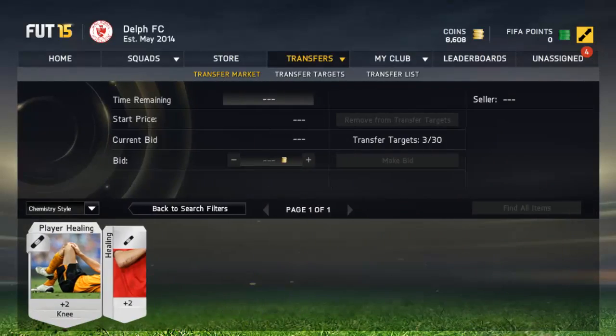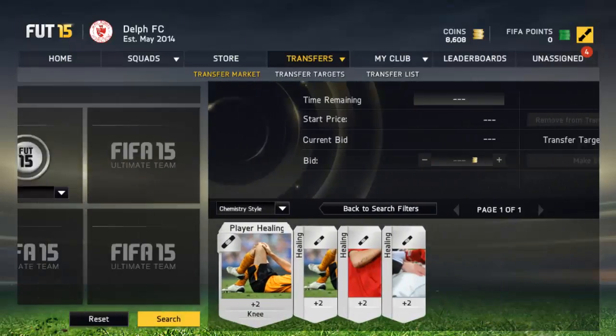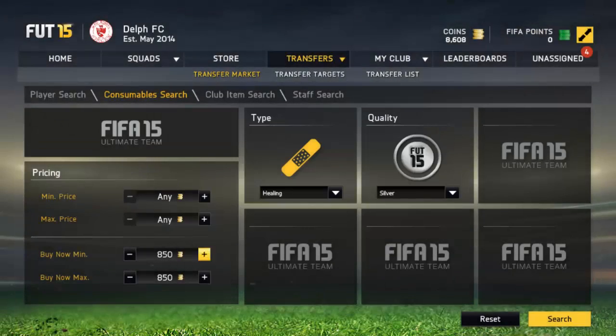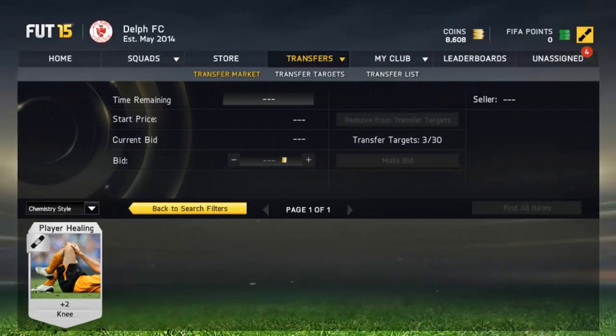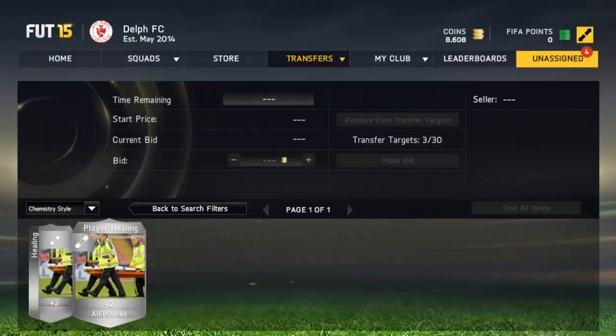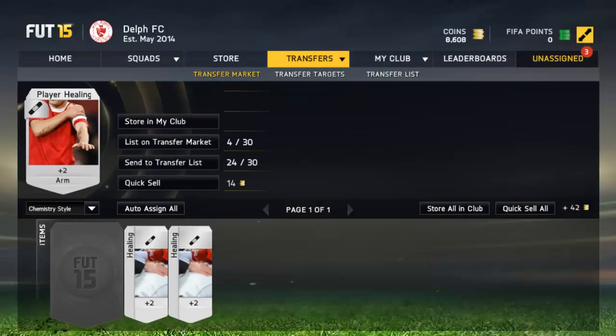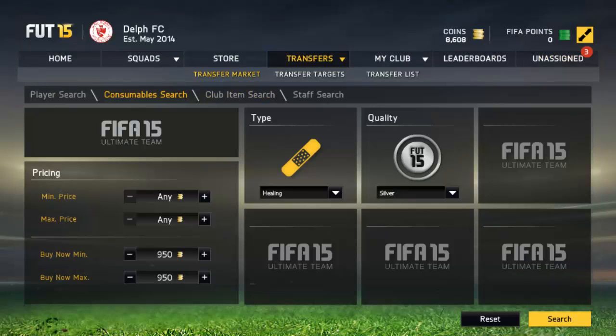I didn't even bother to search because they're that expensive. I went for 200. We're still going up — I don't even know what this could be. 900! We're actually going to times our coins by 5. Here they are — 950 coins. Great bargain there. If you're wondering how to do all this or struggling, ask me any question in the comments — it's all about checking the buy now price. You can get them on the bids as well.